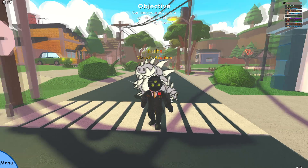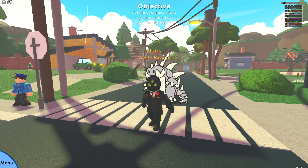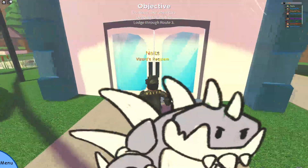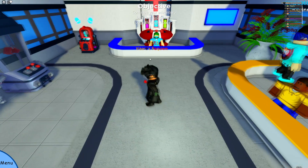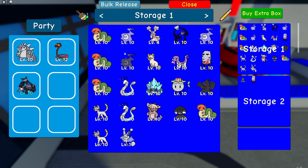Welcome back to Doodle World. I did play a bit after last video and today we are going to the Graphite Lodge on Route 3. But I actually did some roulettes, and I want to take a quick look before we go to Route 3. So this is what I got from the roulette.